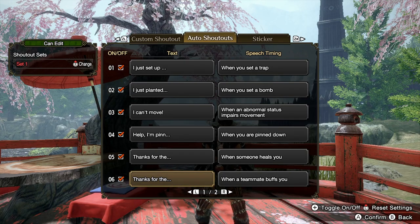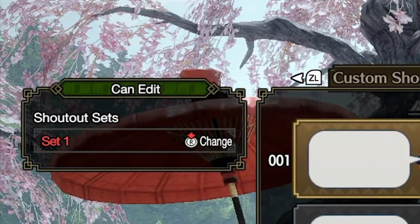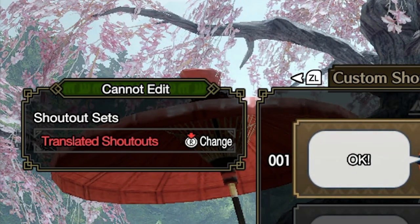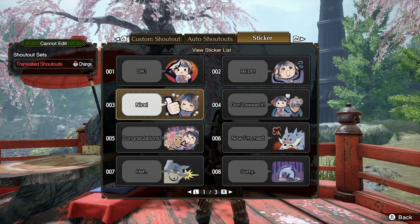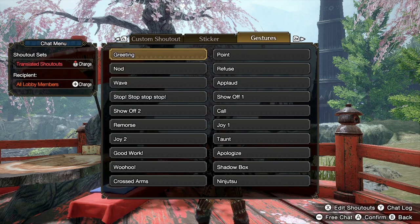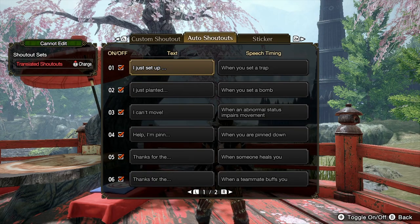You can change responses for setting up a trap to something custom. Press ZR from here and you can see at the top left there will be a green section that says 'can edit.' When you're in the wrong set — the translated shoutouts — you cannot edit. So if it doesn't let you edit anything, it's because you're in that mode. Press X to go back to the chat menu.